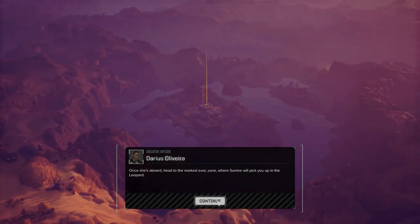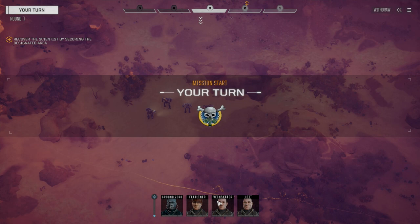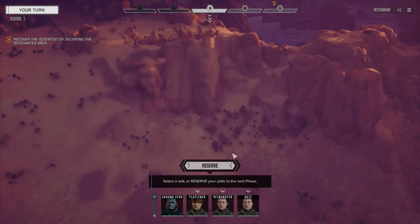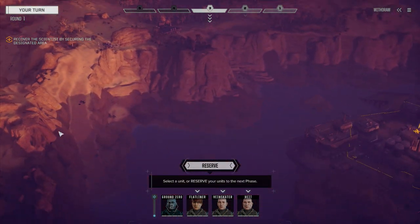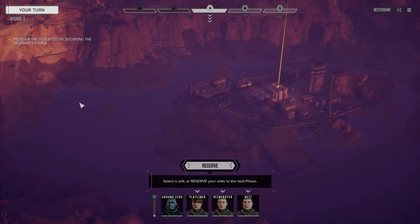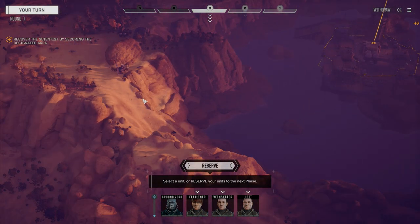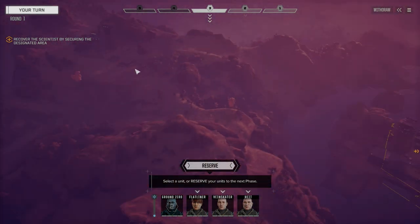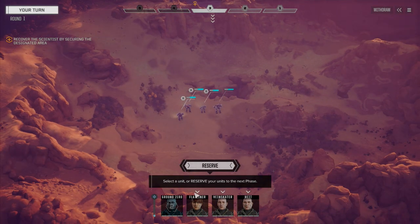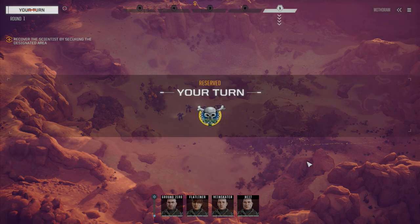We've got to get to the island, pick up the scientist, and get out. There was a mech right on there. We're not really heading to the evac zone yet. At three and a half skulls we're probably going to have a lance to fight and then reinforcements showing up. We can come down this ramp, set up a fire line, smash anything down here, pick up the main target, and get out. Reinforcements will probably be coming from this direction so we need to keep an eye out.